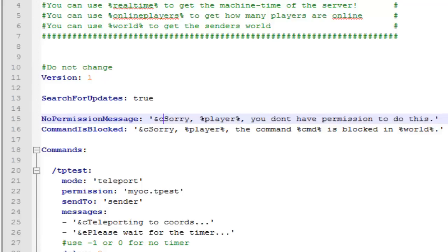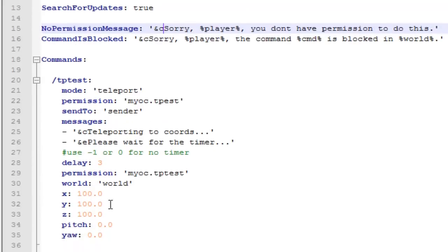Just put the color code in front of the words and they'll appear in that color. The next setting is 'command is blocked' — this is the message that will appear if the command is blocked in a certain world. Now we're going to go into the actual commands.